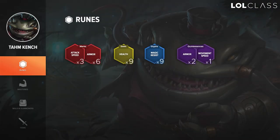For Tahm Kench I like to run three attack speed marks with six armor marks, then all flat HP yellows, all flat MR blues, and two armor quints and one move speed quint. These runes come together really well for his kit — if you can get one extra auto on the enemy or get to your ally faster to W them and run away, you're getting the most efficiency out of these runes.